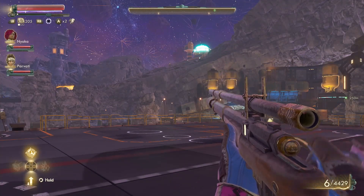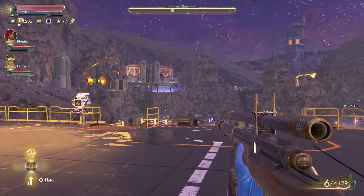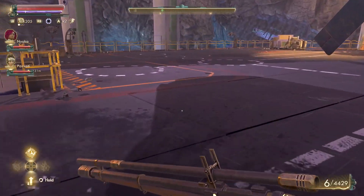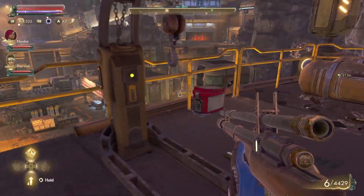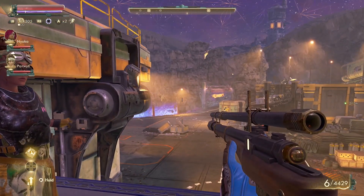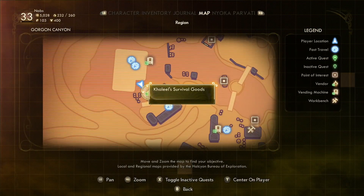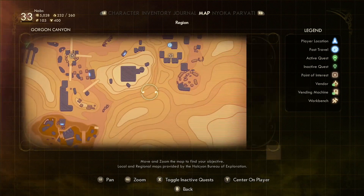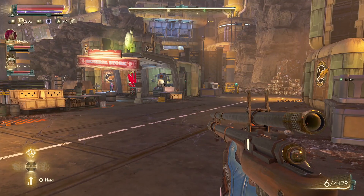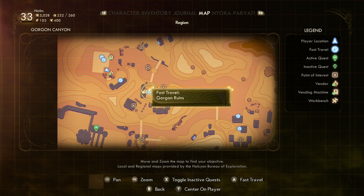All right, Gorgon's landing pad - we've got just our two companions. What the hell happened to the elevator? It was like that last time - somebody broke it. I'm not going down the ramp, I'm lazy. Let's check out the map and see where we've got to go. I could fast travel there - let's shorten the travel time. Let's fast travel to Gorgon ruins.